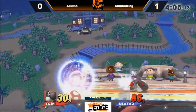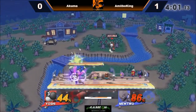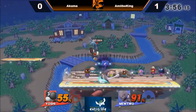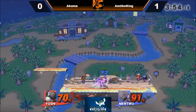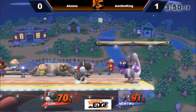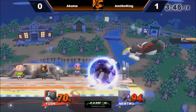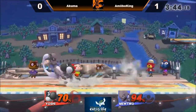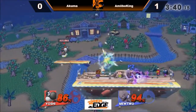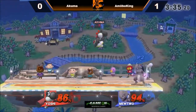Good air dodge by Akuma — trying to be patient, just waiting for the air dodge. Amiibo King lets go of the neutral B a little early. Nice up smash, just using that invincibility — and holds the shield the whole time. Very nice. Feel like he should be shield grabbing out of this instead, but nice forward smash anyway. Waits for the down B and no punish.